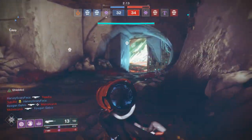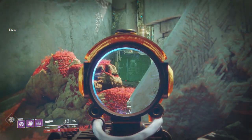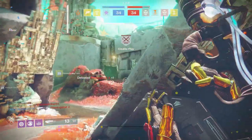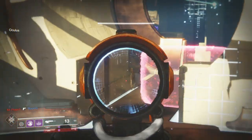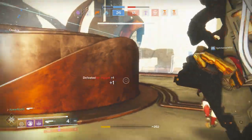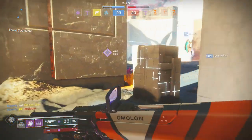In PvP you'll be coming across a lot of Midas, as the Mida is the weapon to use right now. This weapon has a 25 percent slower rate of fire compared to the Mida, so you'll often find yourself getting outshot and outperformed — especially since the Mida has High-Caliber Rounds which gives you extra flinch and even higher recoil. It's very hard to combat.